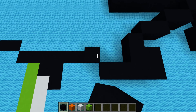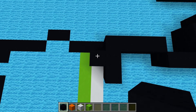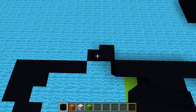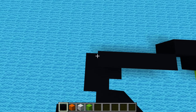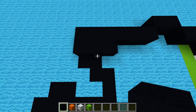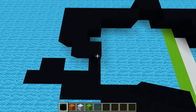Then do an up-left diagonal, left by 3, down by 2, and an up-left diagonal. Go up by 1 and left by 2, and up-left diagonal, left by 1, down-left diagonal, and left by 5. Down by 1, right by 2, down-left diagonal, left by 1, down-right diagonal, down by 1, and down by 3.